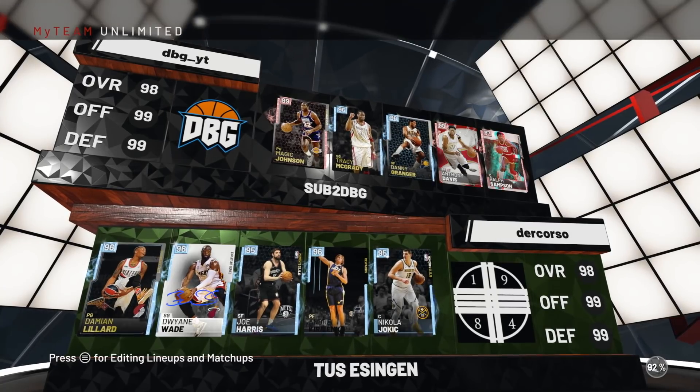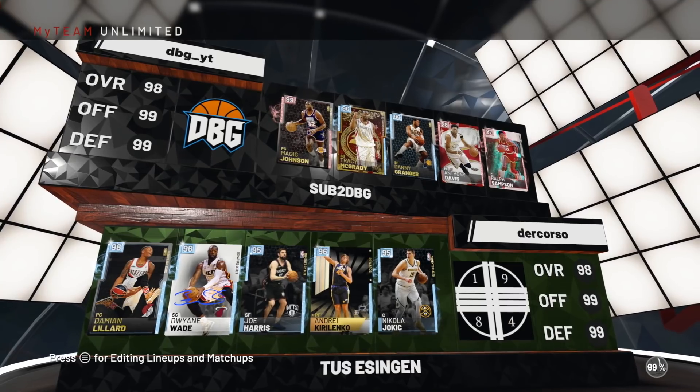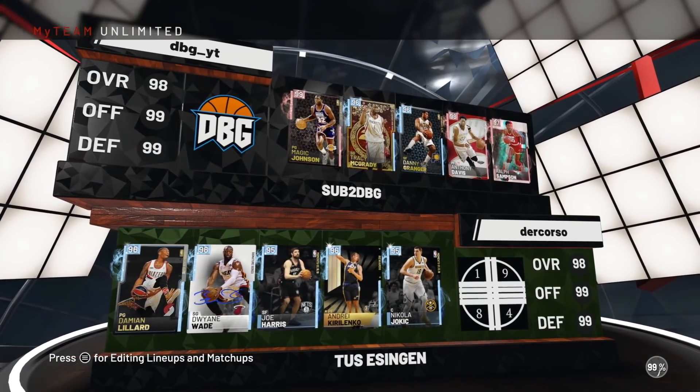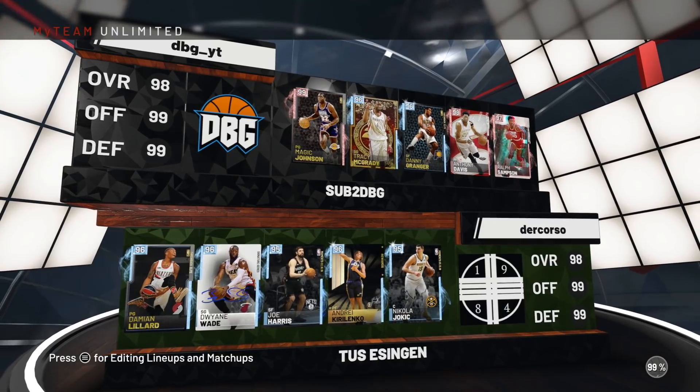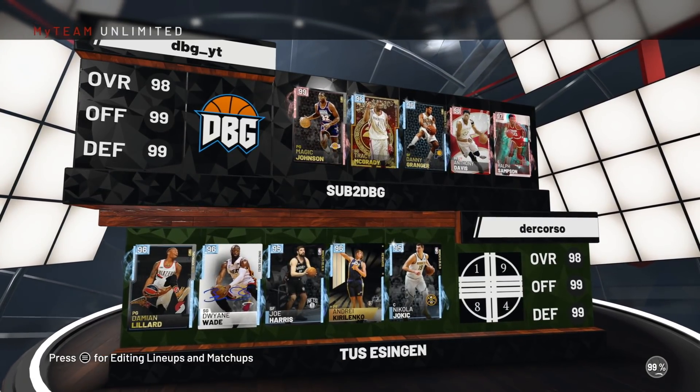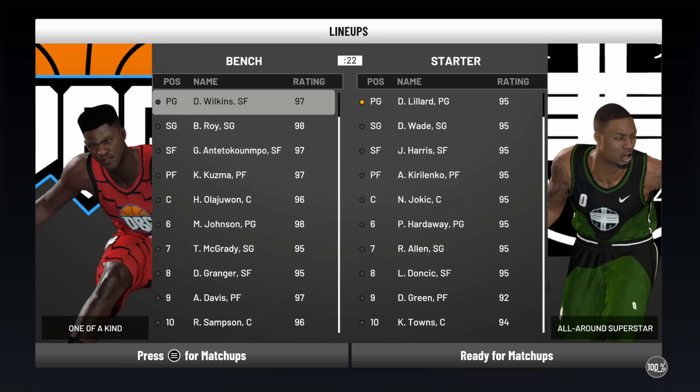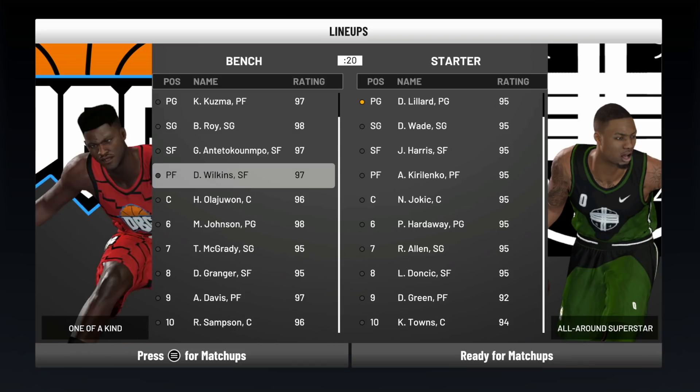We're playing against not a bad squad at all. He's got Wade, who's not the best card. Lillard is genuinely a beast — one of the best point cards in the game. Jokic can be baited into jump shots. Kurlenko's great, and Joe Harris can light me up. So I'm not taking this guy lightly regardless of what his bench is — he's got no real weaknesses in the squad. My squad is better, so hopefully I'm alright.